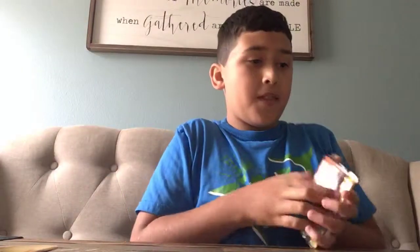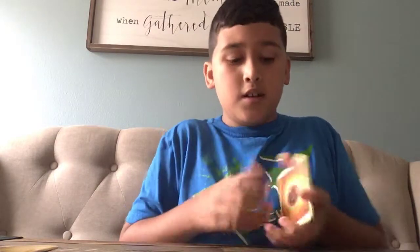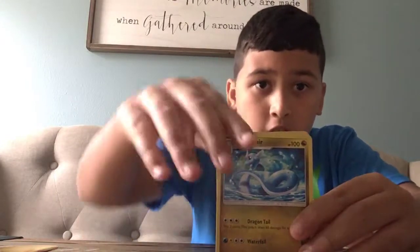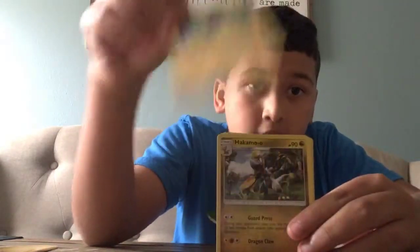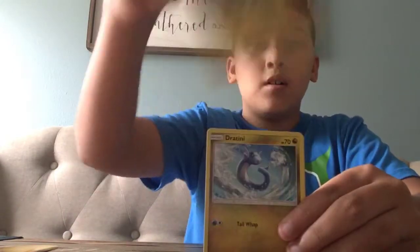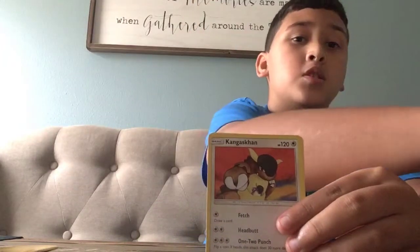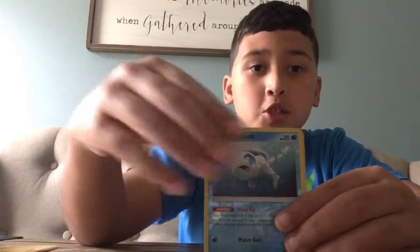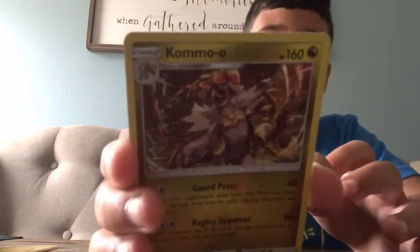Okay, put that over there. Now we're gonna open the next pack — hope we can get things like this through a lot of the packs. First we've got a Rock Energy, then a Fiona, a Croconaw, a Dratini, a Hakamo-o, another Dratini, a Kangaskhan, a Swablu, a reverse Wishiwashi, and a Kommo-o holo. That's cool — on to the next!